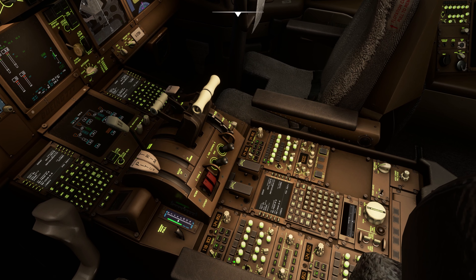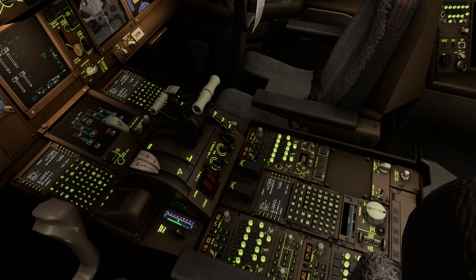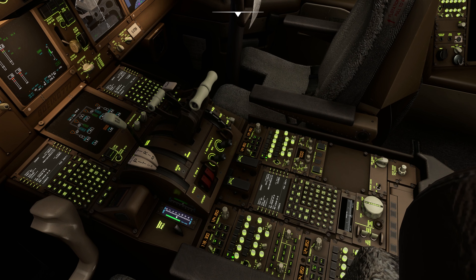Over here is the floodlight for the pedestal — you can decrease it if you don't need it. You can also increase and decrease the brightness of the lights for the pedestal.